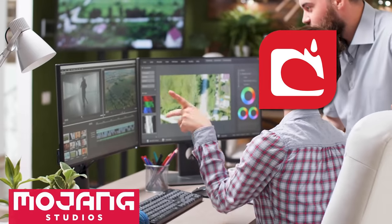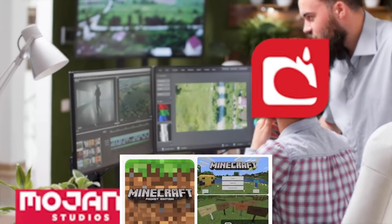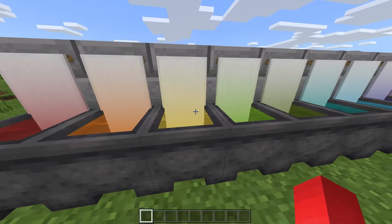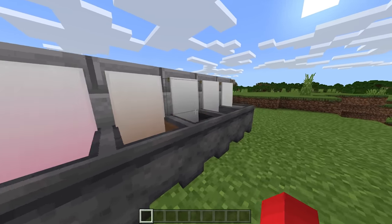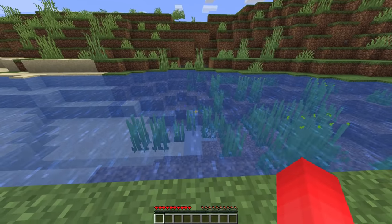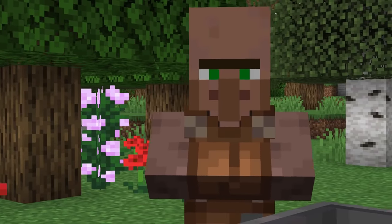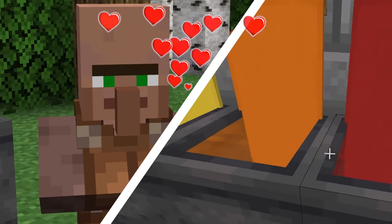Number nine: somewhere in Mojang Studios, they decided it made sense for only Bedrock users to have potion-filled cauldrons. And while I can't figure out why this hasn't been ported to Java, it opens up some cool possibilities on the other end. For example, why wash your banner like this, when you can instead make a cool illusion of washing it like so? And I'm sure the leather workers at your village will love this little detail.